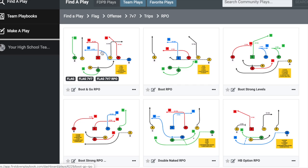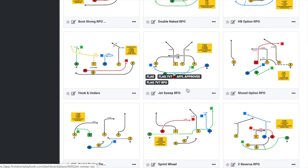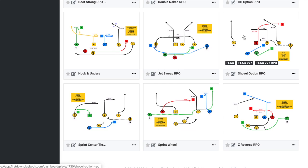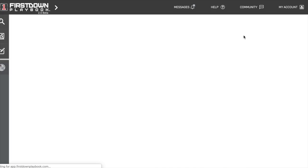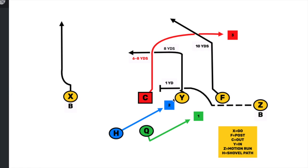This play here would be a good example, but you also have plays where there are blocks and shields incorporated. We'll open up this one right here in the shovel option. As you can see, this is a shovel play going to the right, but you have your Z coming in and shielding the first thing they see inside.